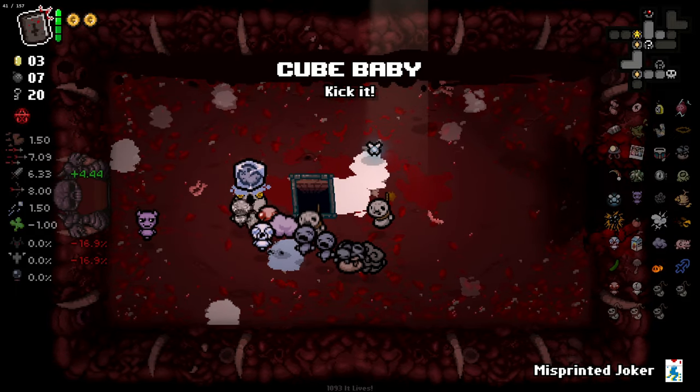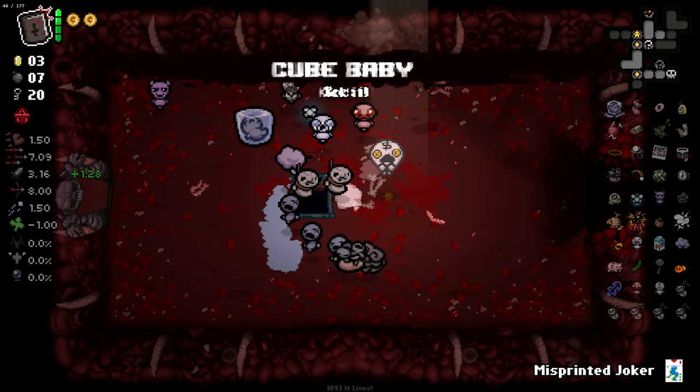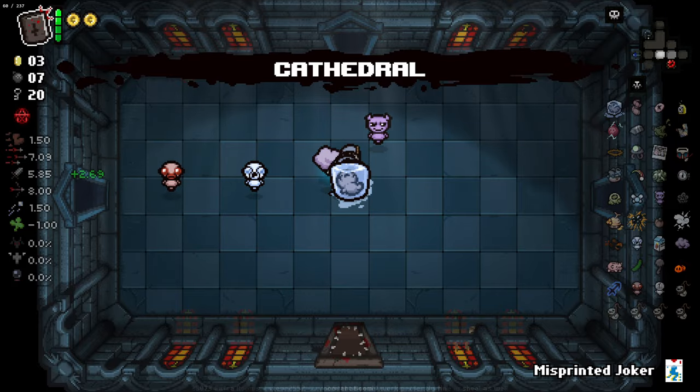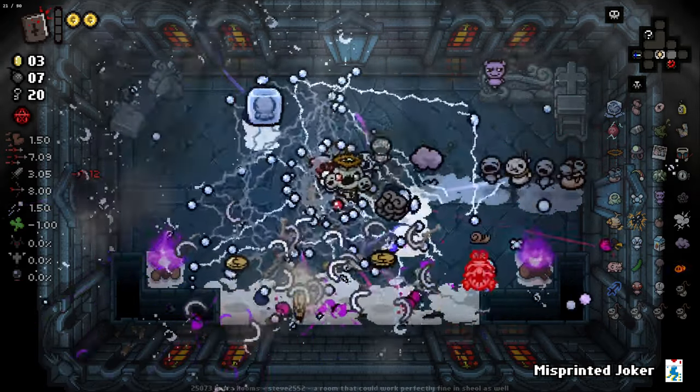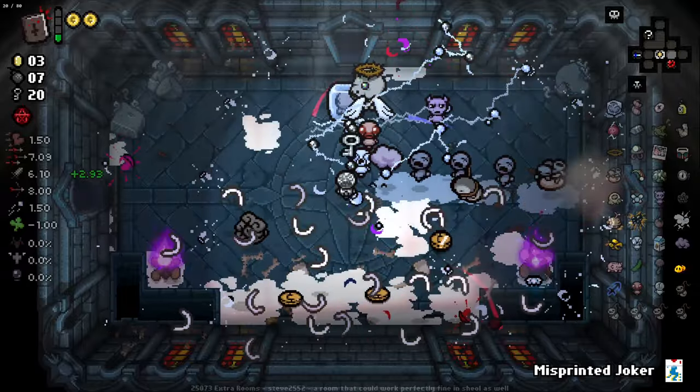And Cube Baby! You've got to take Cube Baby — Cube Baby's just an absolute G. He's not very useful, but you've got to take him just because it's Cube Baby, right? I feel like it's the correct thing to do. To not take him would be blasphemous.